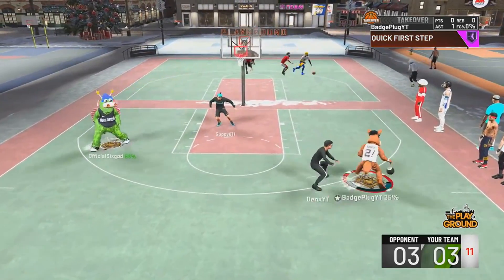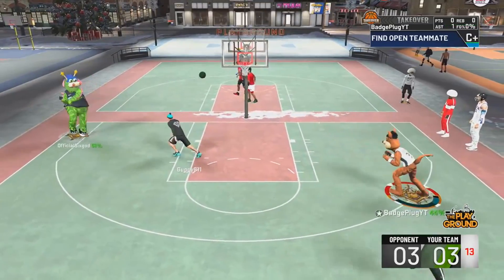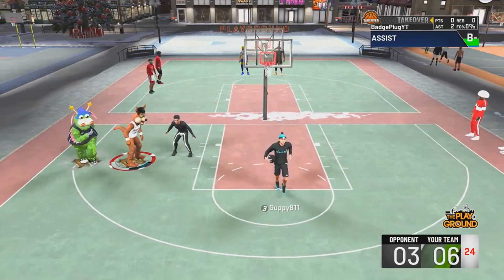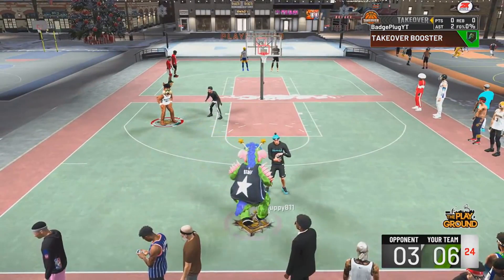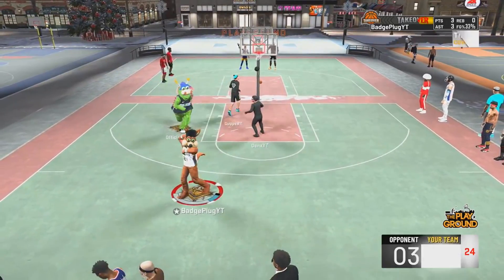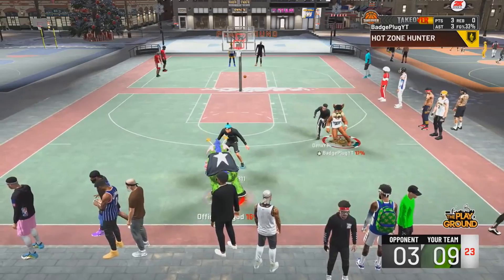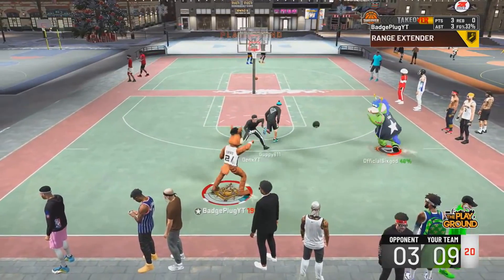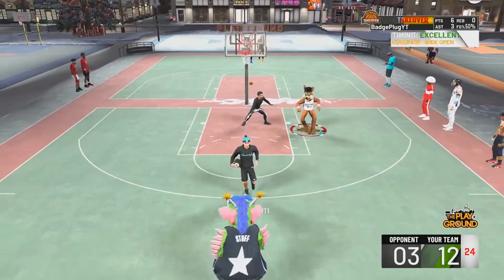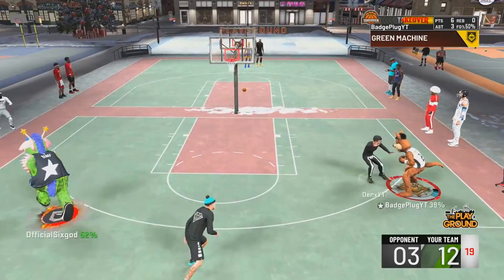Badges are the most important thing in NBA 2K20. In my 60 overall legend video versus a 99 with no badges, I lost by one point — that shows the huge difference badges make over attributes. The shooting guard facilitating finisher can speed boost after around two buckets, gets contact dunks, low to mid 80s in defense, 97 speed and acceleration, and hall of fame playmaking and hall of fame defense.